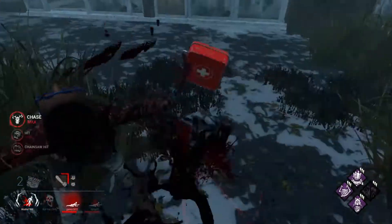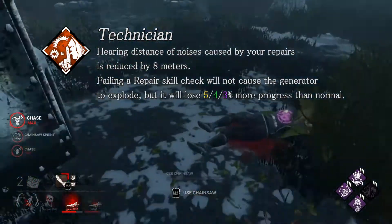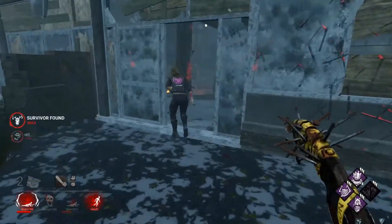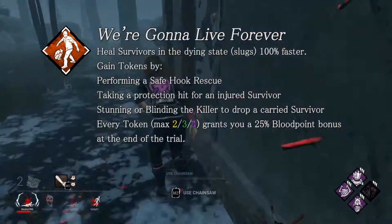Technician no longer has RNG — you can miss any generator skill check and it won't explode, so it won't reveal your position. Perfect for newer players practicing skill checks. But they added a penalty to punish you harder for missing skill checks, so that kind of sucks.